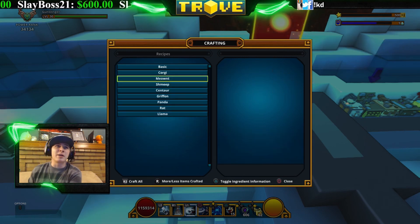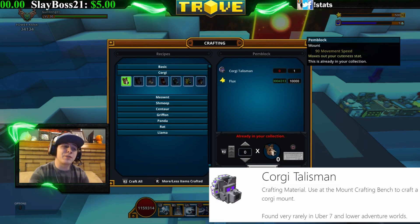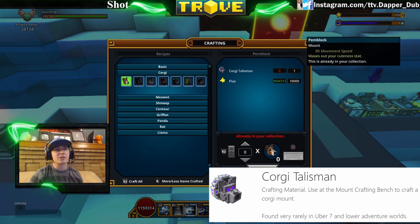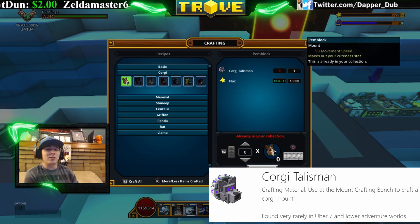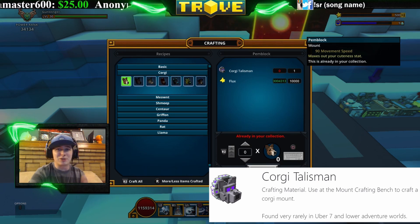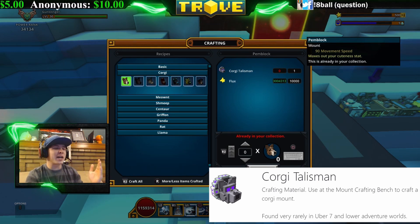The next set are the Corgi talismans. There are also seven different corgis, and they follow the same guidelines as the Meows — you can get them in Uber 7 or below adventure worlds. If you're farming Uber 8 or above, you're never going to get a Corgi talisman. There's even a corgi-looking dragon mount, though that one can't be made from the taming bench.